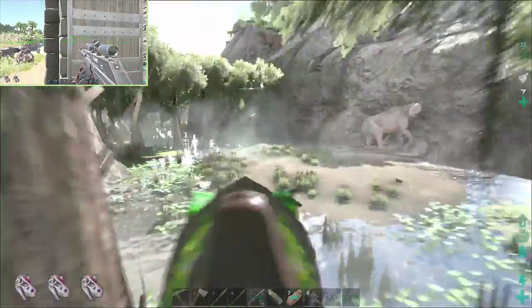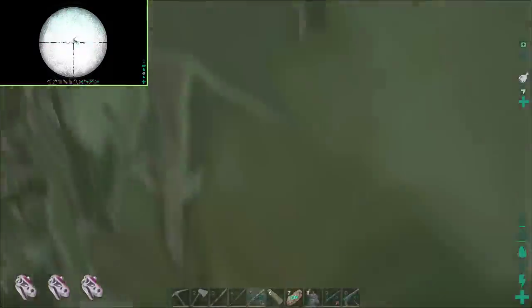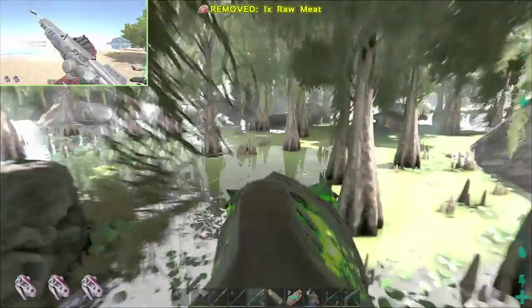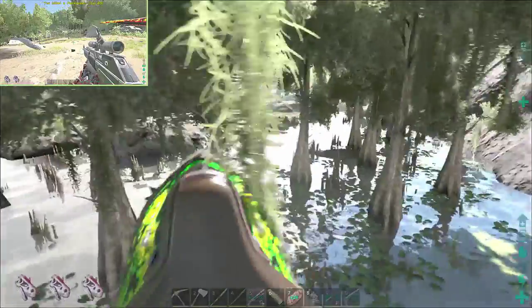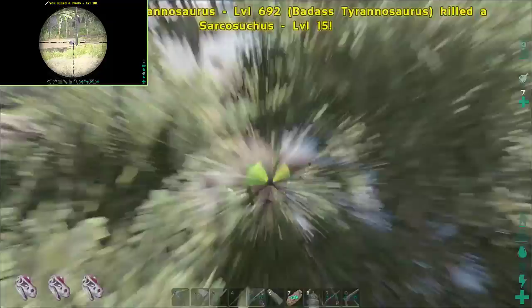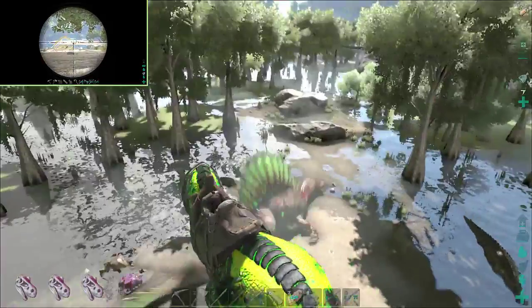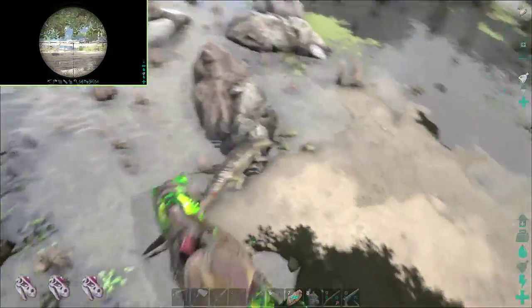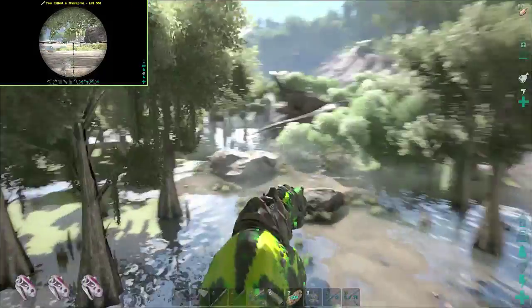One thing I wanted to bring you in on — remember I was talking about the fog of war? Going through swamps where you can't see, if you go into first person mode you can actually see a little bit better. It's still a pain because you don't know what's around you — you've got to swivel around and check. Anything comes up on you quick. Right now I'm hunting a brood mother — I don't know if I'm in the right swamp or not, but hopefully I'll find something.